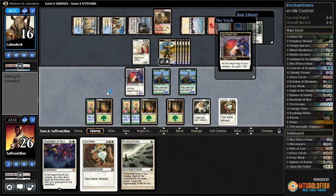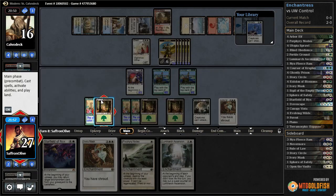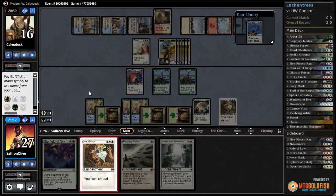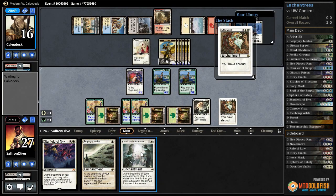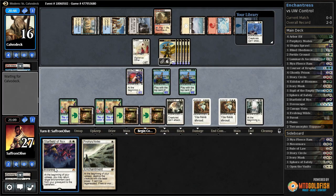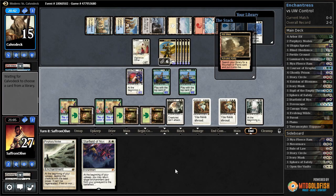Elesh Norn makes all of our stuff a lot smaller. We have a window to resolve Starfield, but that puts us at risk of getting killed by opposing removal. Let's count — one, two, three, four — let's just play Ivory Mask, Luminarch Ascension, and pass the turn. The problem is if they can get rid of Sphere of Safety, all of a sudden we just die very quickly.